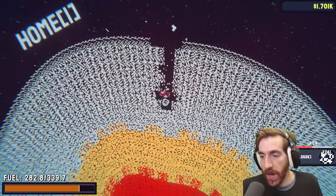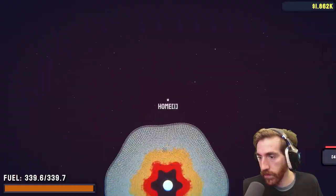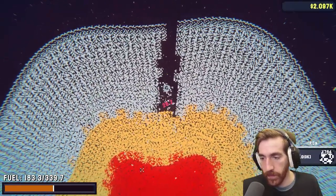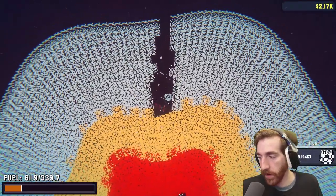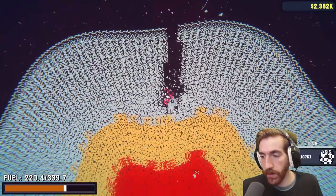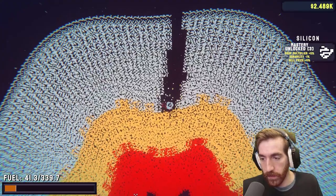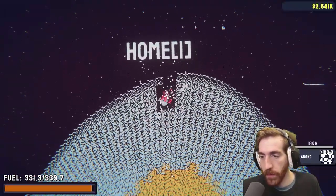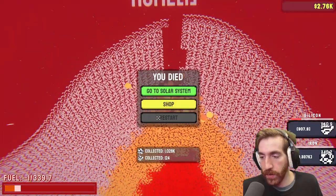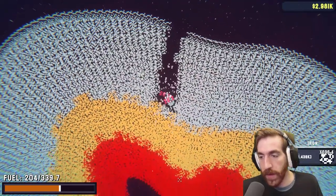We're just getting tiny, tiny bits of silicone every life. I mean, I say tiny bits, but that was almost 200 silicone right there. Not the worst. I'm thinking we do this a couple more times, and we can probably get some silicone armor. And then we can probably actually mine this place out. Because it really just seems to be an issue with the damage that we're taking as we go deeper.